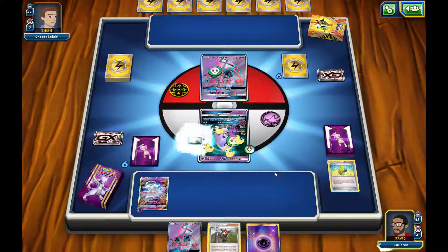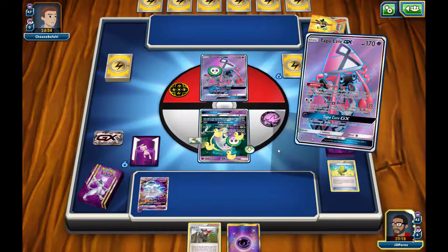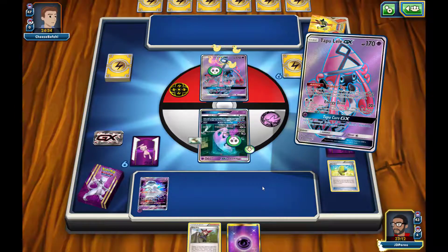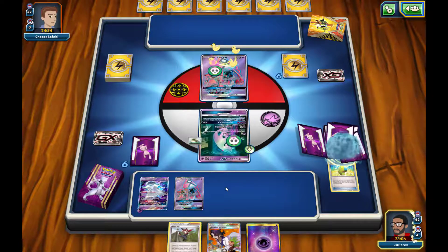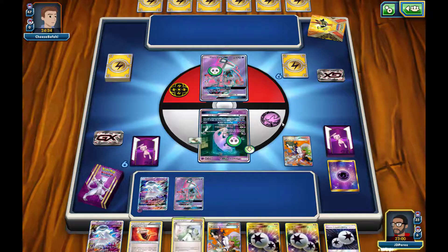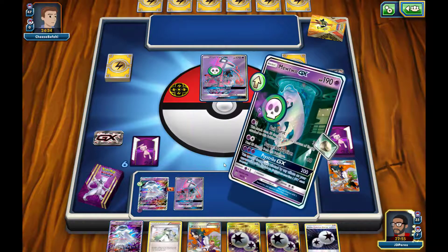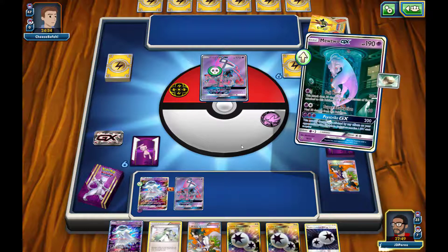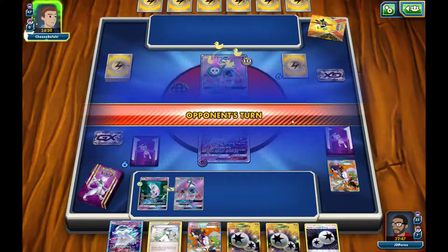We'll throw the Float Stone onto our Mewtwo GX, use Lele, and then use Professor Sycamore — get seven more cards — hopefully another max elixir and have this guy set up by next turn so we can use his GX attack. I do not hit another max elixir. We'll go ahead and retreat our Mewtwo GX and end our turn, doing 10 damage onto the Tapu Lele GX from that poison.